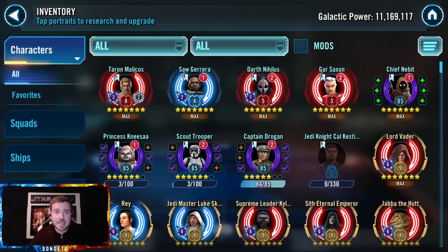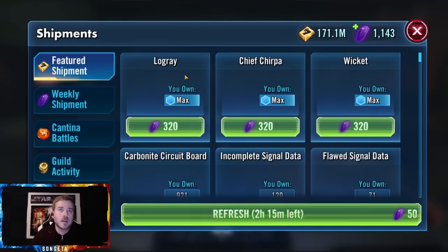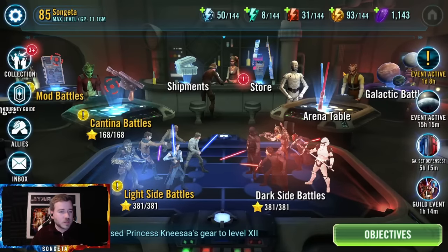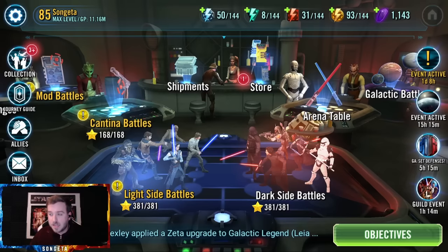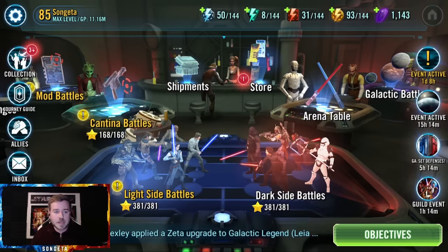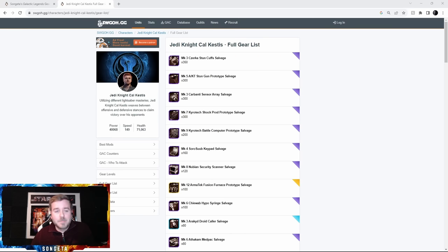If you impulse-buy gear to get a character to gear 12 but then can't get to gear 13 and relics, that's a waste of resources, crystals, and money. If you're just going to get stopped short, it's kind of like seeing a red light coming up and hitting the gas really hard, then having to slam the brakes when you get to the light.